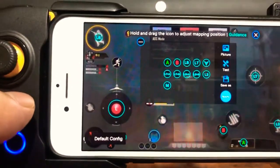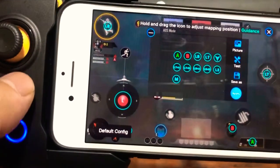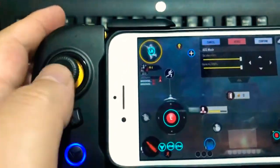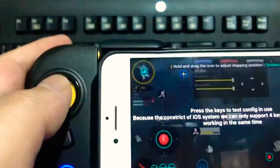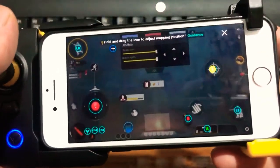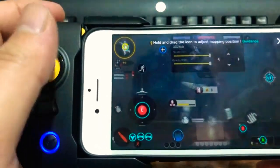You can use LT plus A, LT plus B, LB plus A, LB plus B to do other things. So how I have mine set up — joystick, then my Aim Down Sights (ADS) on the left trigger, left bumper to jump, and L3 click for crouch.